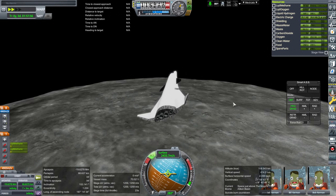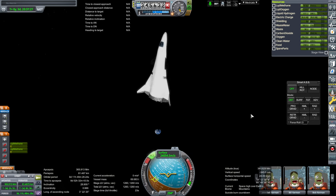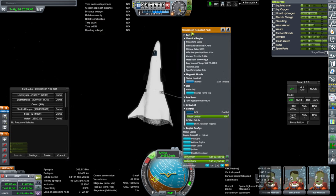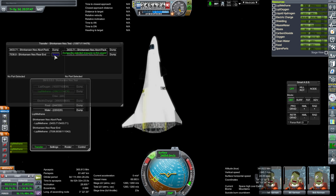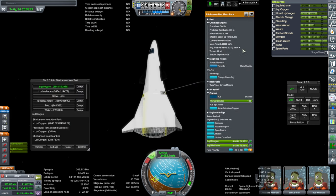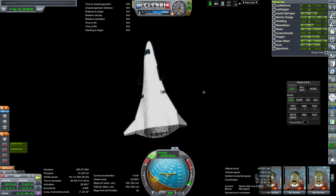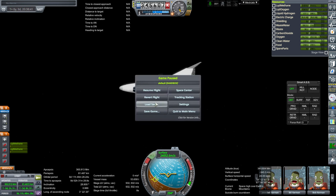I'm going to save once we get out of lunar SOI. We've got 1260 meters per second remaining — we don't want all that. What we really want is just the fuel in the abort system; that section has the pressurized tanks for the RCS and all that. Down to about 500 meters per second. I'll save after having done that.